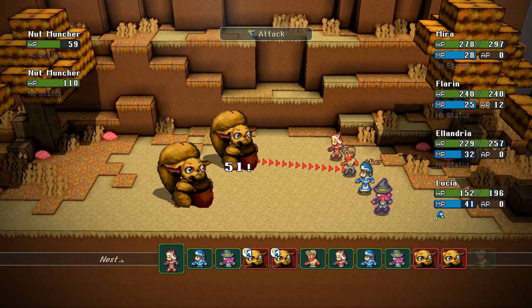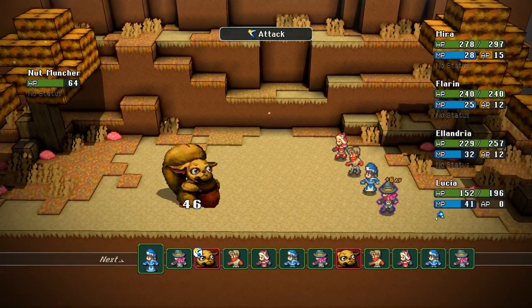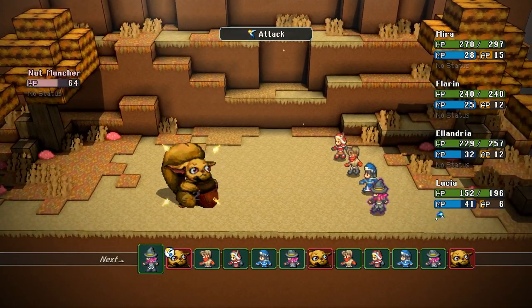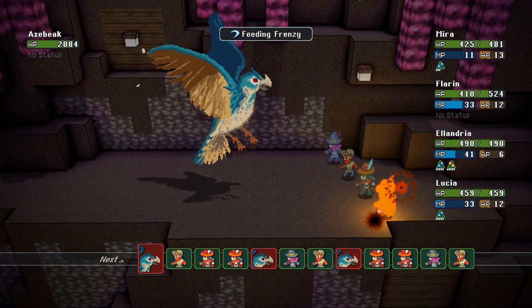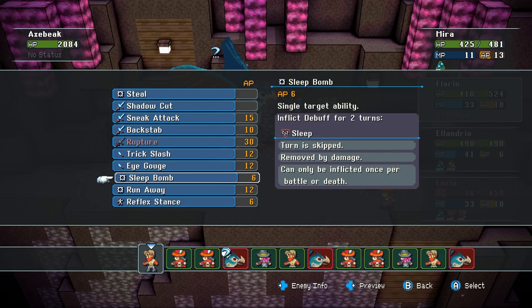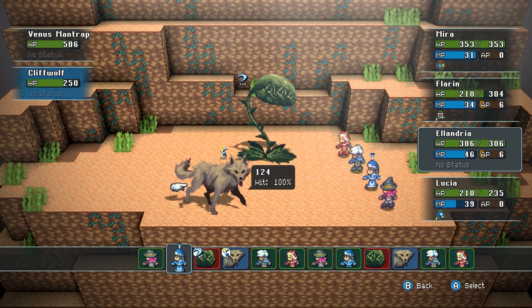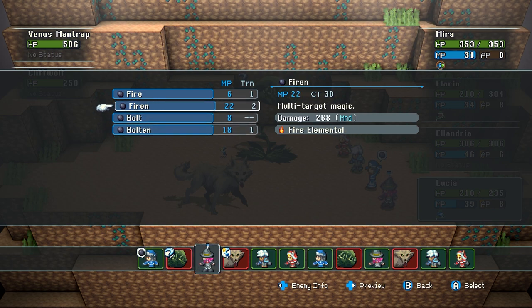One of the weirder things about Crystal Project is that you can't use items mid-battle — only outside of battle — until you get a certain class that allows it. And what's even weirder is that class can't use items one-for-one; you can't use a revive item directly — it basically takes two items to use a certain ability. This is really strange considering almost every JRPG lets any character use items, so I'm not sure why they decided to do this.